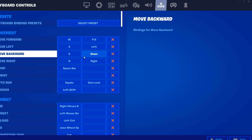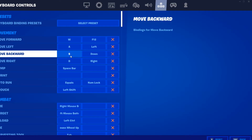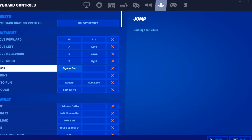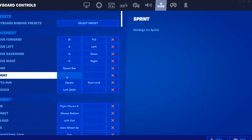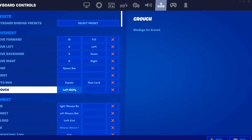My key binds — this is probably the most important part, that's why you guys all clicked this. Movement binds are WASD, jump is space bar, sprint by default like I said. Crouch is left shift — that's where I customized it. I just press it with my pinky, it's really easy. That's what it was for Minecraft when I played back in the day, so I just kept it.